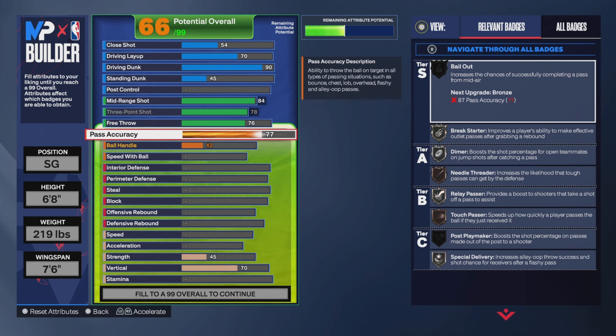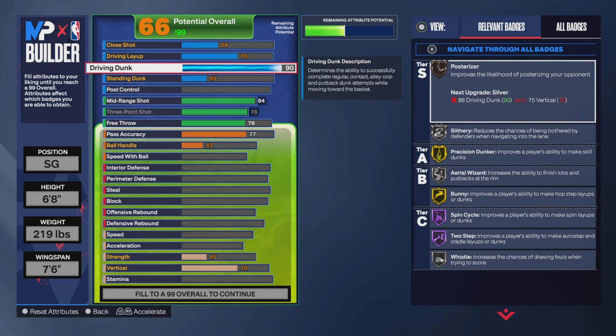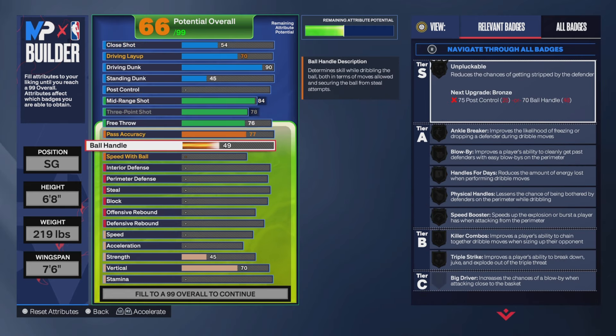Pass accuracy is decent — a 77 will definitely get it done. I always rock out with a 75, and it's pretty much fine. But if you want to go higher, you're going to have to make some adjustments — you could easily go higher if you drop the driving dunk a little bit, but that kind of takes away the purpose of this build.